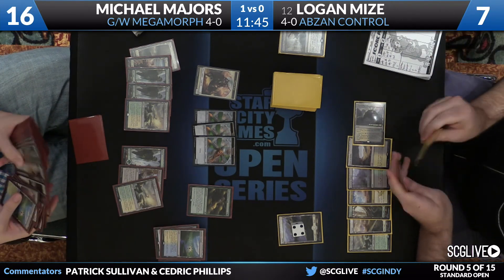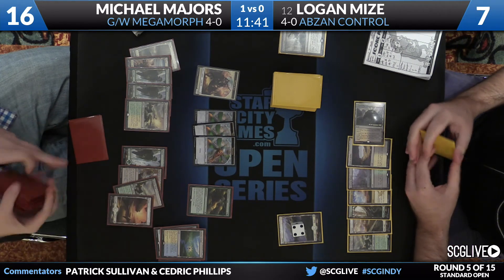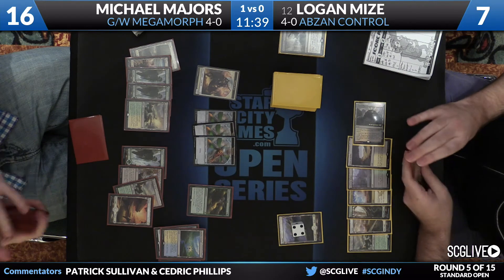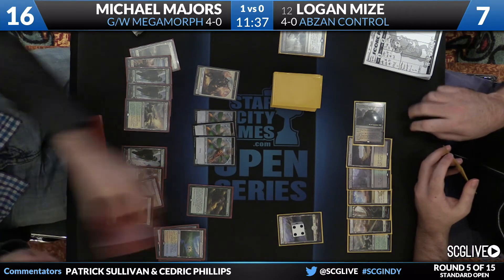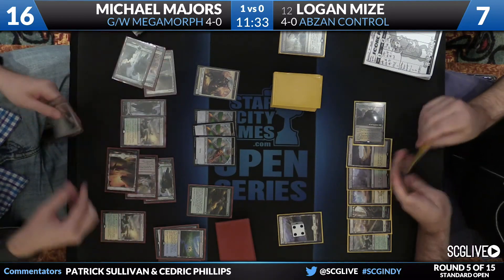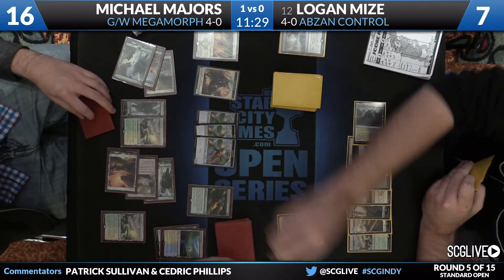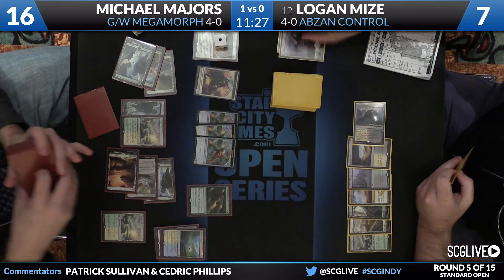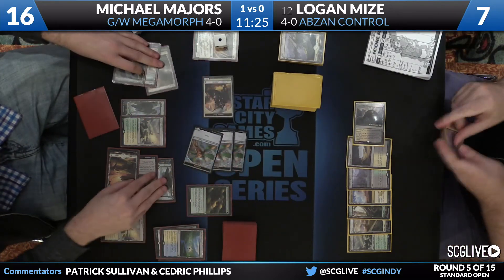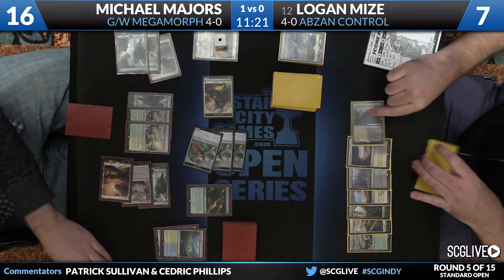Hidden Dragonslayer — that's going to kill that land too. There's more — it's not even done with all the Stone Rains. Logan, what are you doing to yourself? Flooded Strand, go to search a land. This is making my day — this is a tough, tough game to watch. If you're rooting for Logan Mize, it's getting ugly out here. Majors going to Morph — one Megamorph — kill that land. Beautiful. Here's a pretty healthy attack and plenty of creatures to sacrifice to Evolutionary Leap.